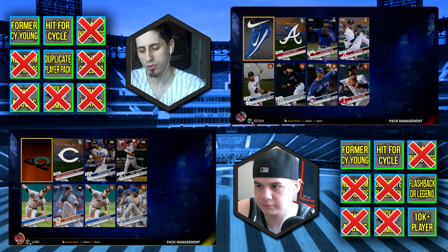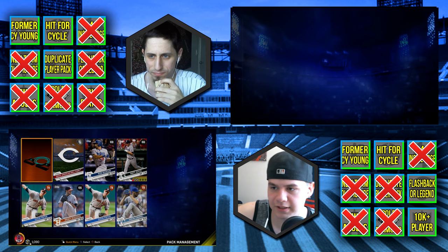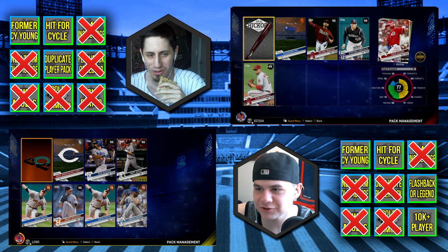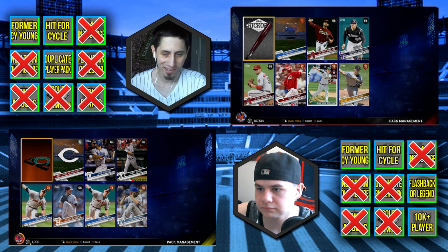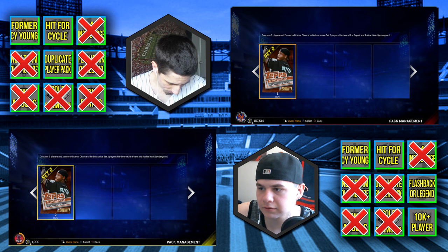Jay Happ could have won the Cy Young last year but he didn't. Did Dick ever hit for the cycle? Nope. Two more packs. Jason Hamill — he didn't. Oh, we got another flashback! What is up with you — I've now gotten three flashbacks in these two ten-bundles, you are out of control. Trevor Cahill — he's trash. Cozart, I'm pretty sure hit for the cycle... no, he didn't. Trevor Cahill never won the Cy Young.